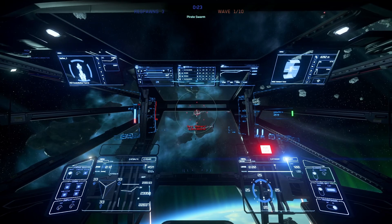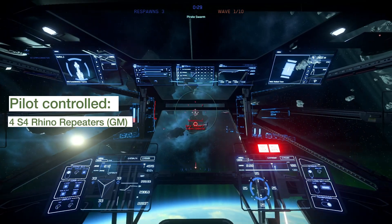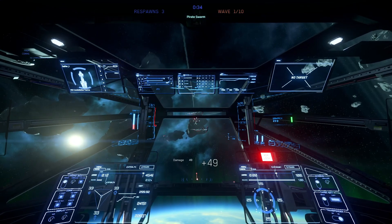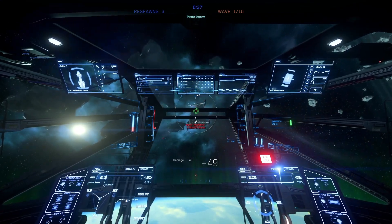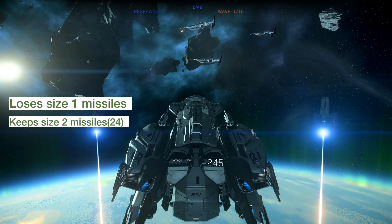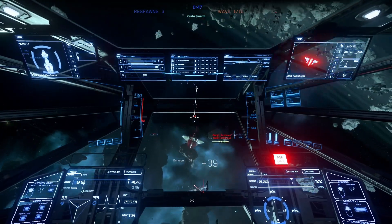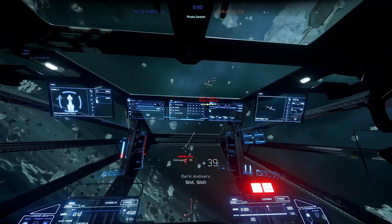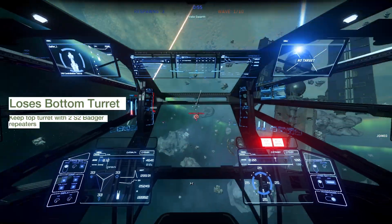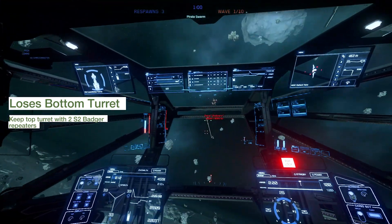Moving on to the weapons and manoeuvrability. Stock, this ship has four size 4 Rhino repeaters on gimbal mounts for the pilot — very strong against lightly armoured ships, and decent against bigger ones seeing as there are four. This ship loses the size 1 missiles found on the Andromeda, but keeps the size 2 Strike Force 2 cross-sectional missiles, which are better than the size 1s. It also has one top turret with two size 2 Badger laser repeaters, which is great if friends want to come along for bounties.